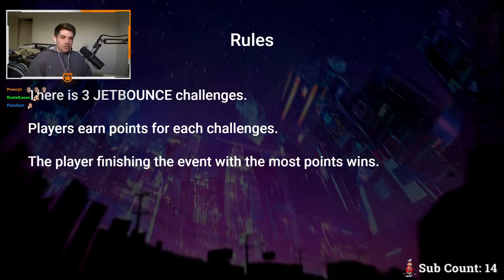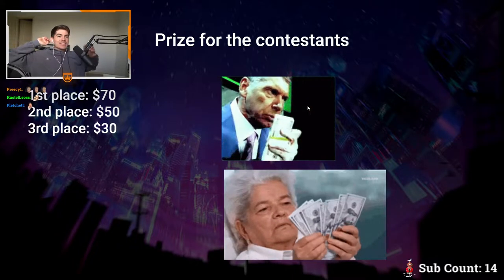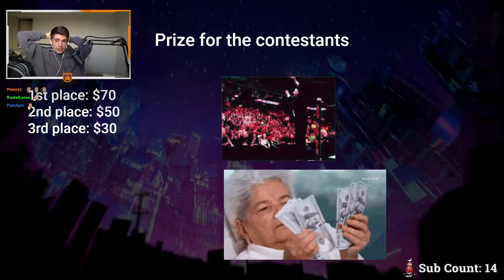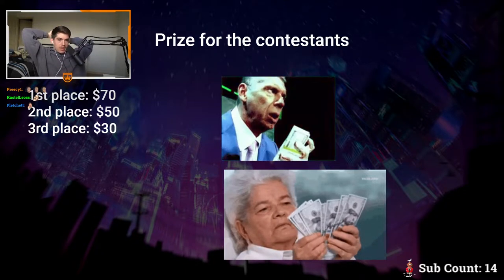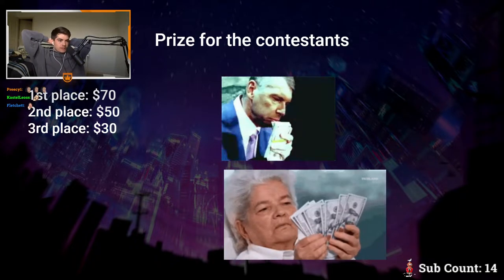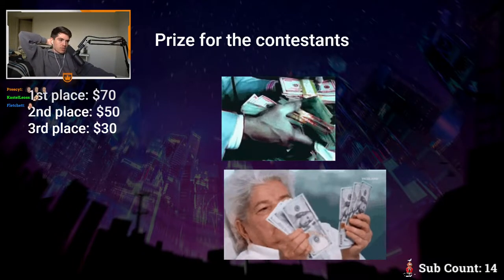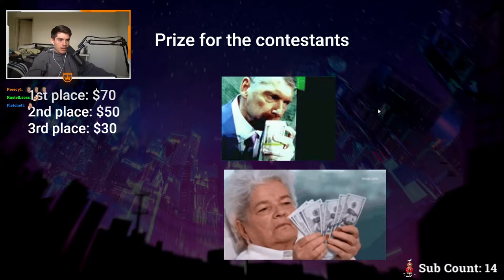Players earn points for each of the challenges, and the player finishing with the most points wins. First place gets a fat 70 dollar payout, second place 50, and third place 30 — so no matter what, our talented top three speed runners are getting paid out today. We've got a 150 dollar prize pool ready to go. The lineup is: Lunatic mode, then getting the gem inside the pyramid, then an any percent run.